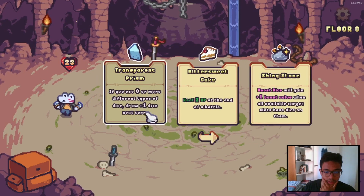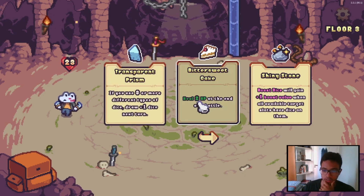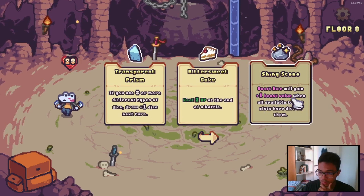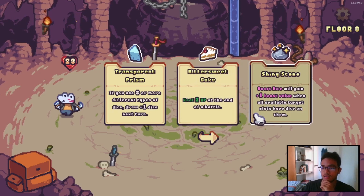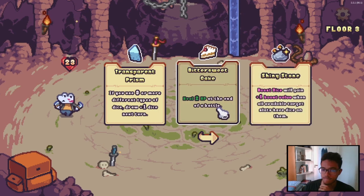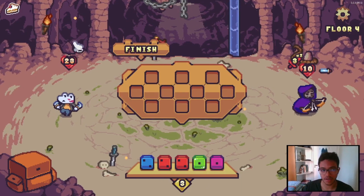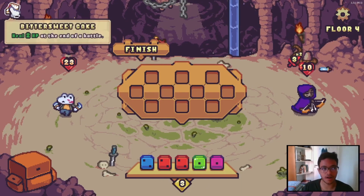If you use three or more different types of dice, draw one dice next turn. Heal two HP at the end, or boost dice — you gain plus one boost value when all available target slots have dice on them. This one is hard to trigger, I think. I'm gonna heal here — I think it's better. So we got perks too. You get the main game but you also get perks. You go up, you level up.